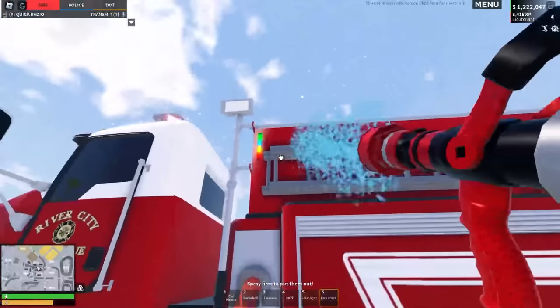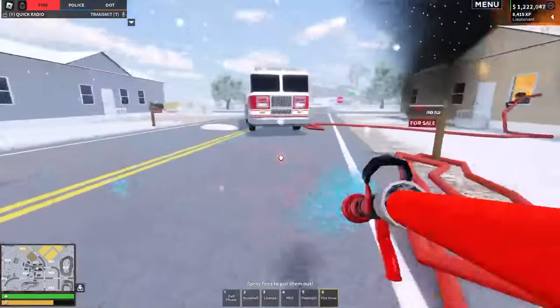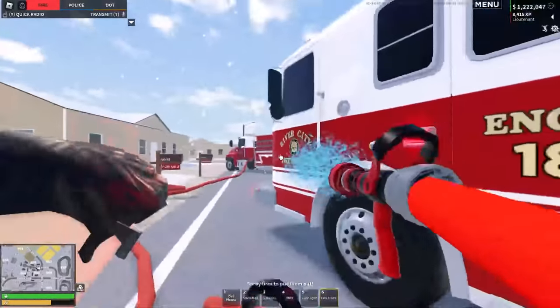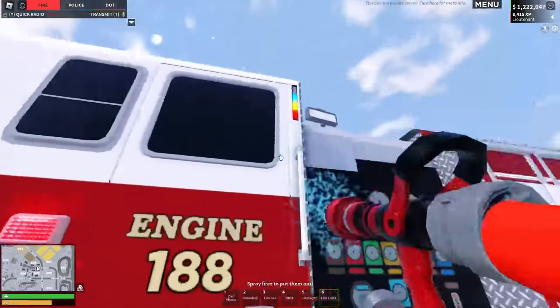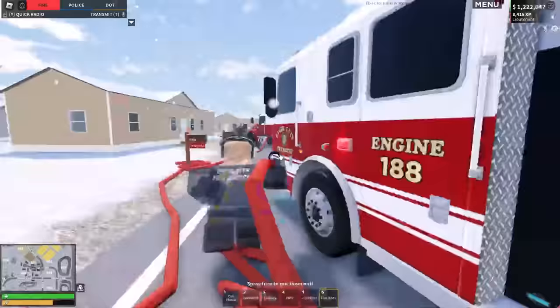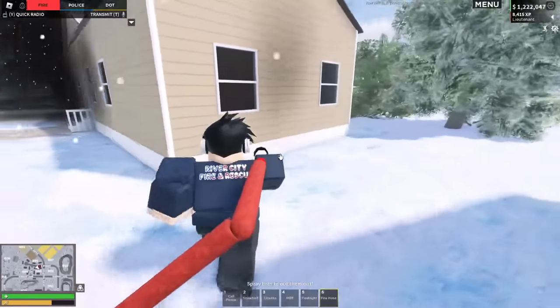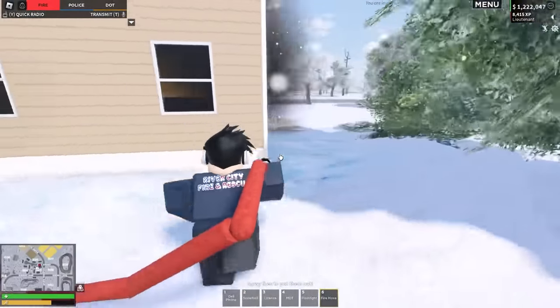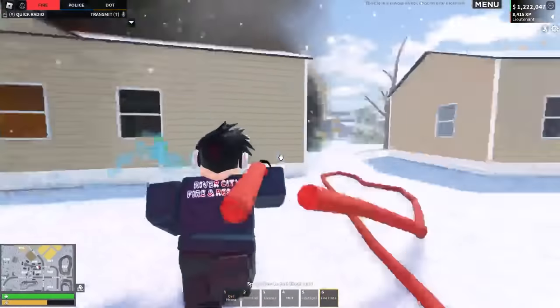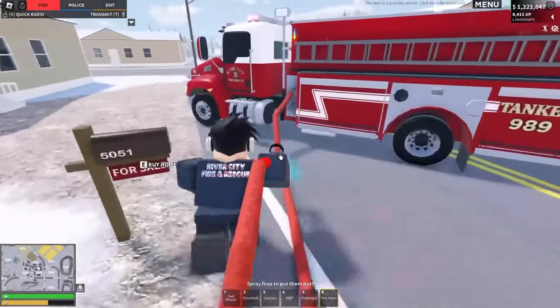We're just going to keep spraying around, but you can see mine is actually still in the green whereas Oli's — because his is an engine not a tanker — you can see his is now only in the blue, the green has turned to gray. No one's really tested this but I'd say you probably have two to three minutes of water flow before it completely runs out, but definitely attached to a hydrant it is very, very useful.